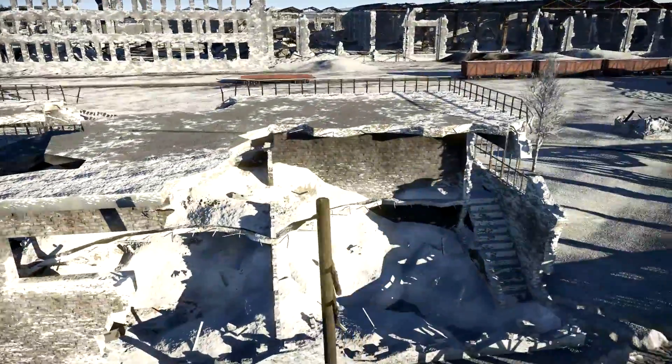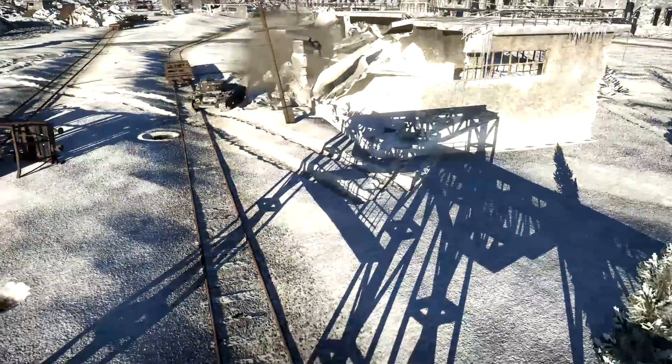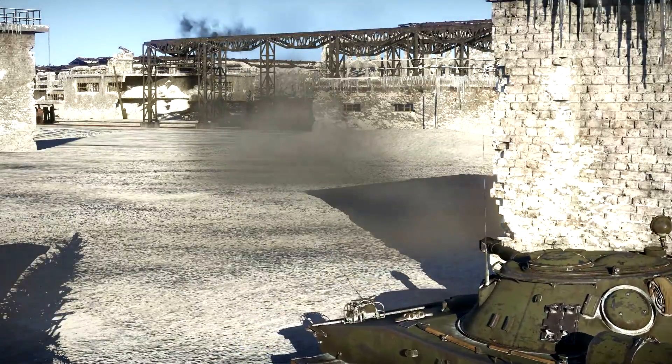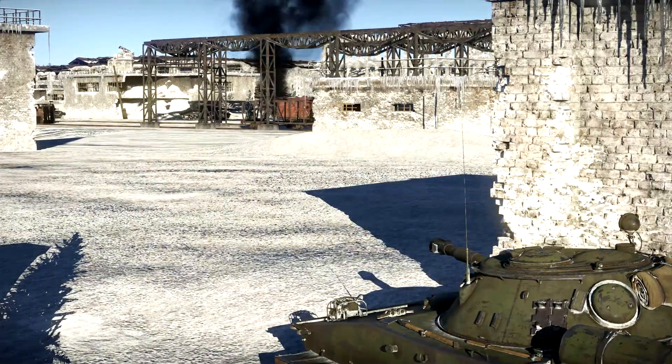The blue team also has some problems with capture point Bravo. If the blues lose any combat in the workshops, any hopes of seizing the central point on the railroad will be crushed, because there is no decent cover going that way, and that is required to mount a successful offensive. The few cover spots that are actually there are clearly visible from the home side of the map.